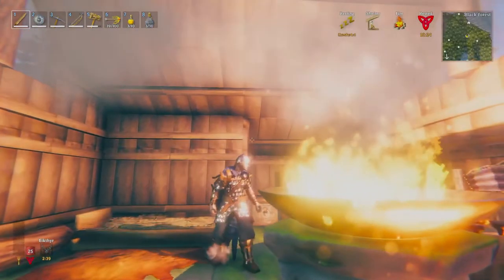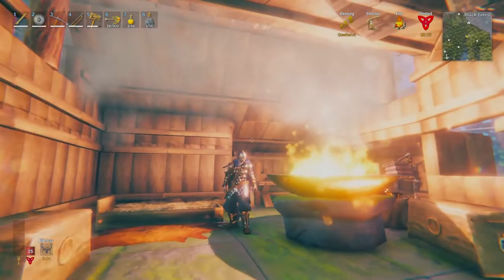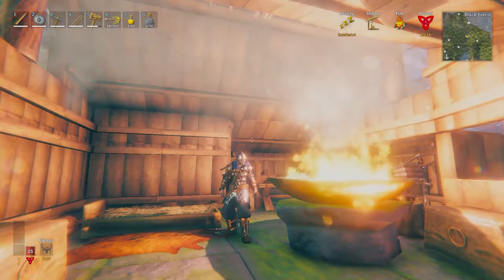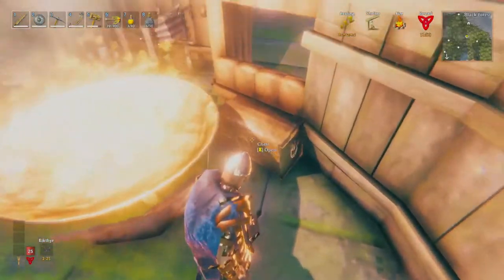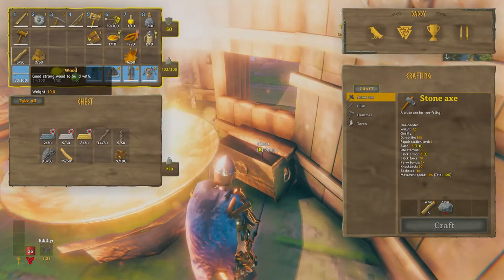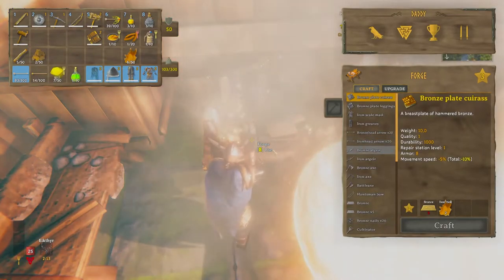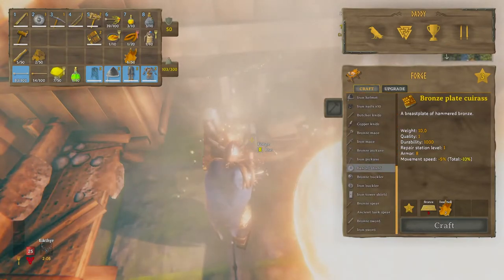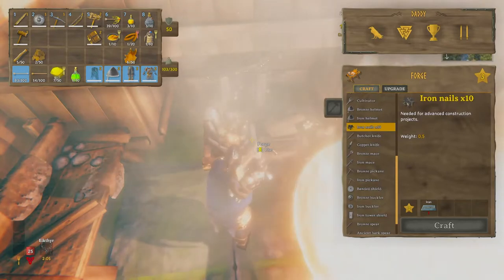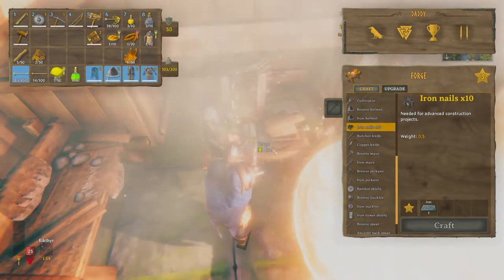Let me zoom out a little bit — there we go, nice. I wanted to look at what else we need. I kind of want to make brown iron nails — I'm sorry, I always say iron, I mean iron, my god. Iron nails.